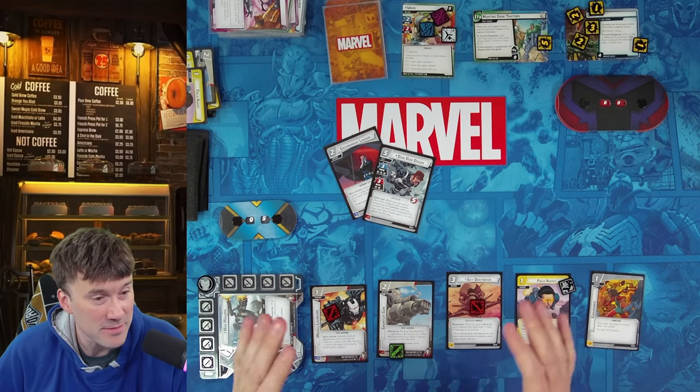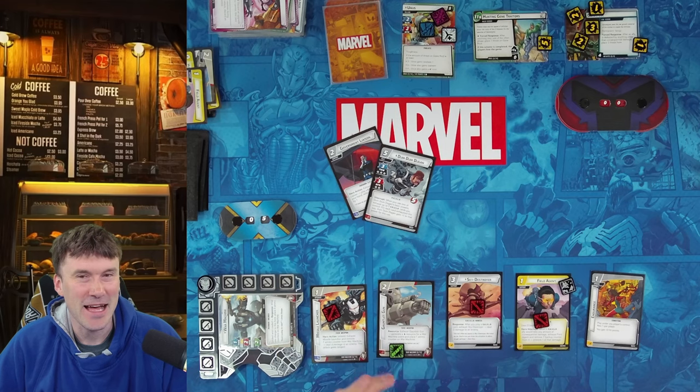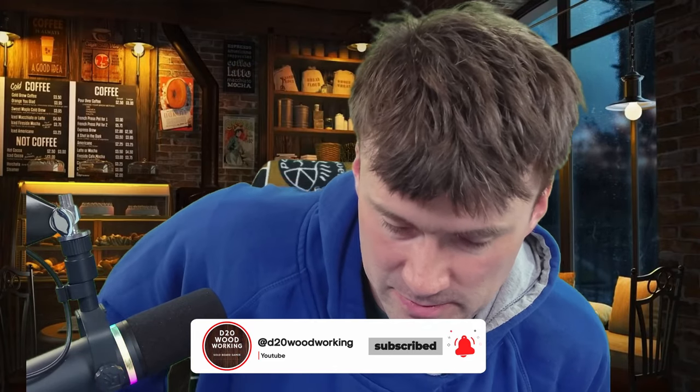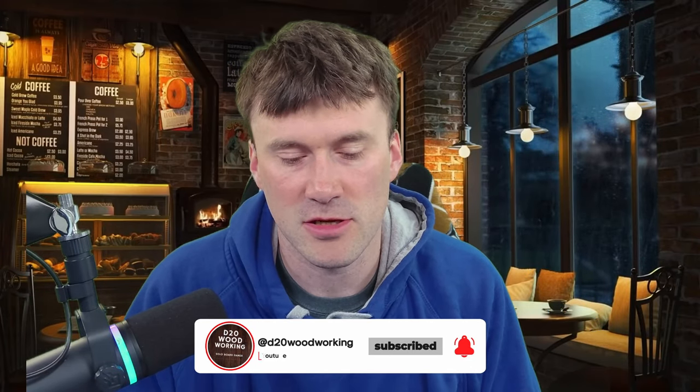Unus attacks Agent 13 for three — knocking her out. Then for the win: we exhaust Field Agent with Homeland Intervention to remove two threat, Sky Destroyer triggers for two damage, and Missile Launcher fires for a final two damage dropping Unus to zero. We win! It was pretty scary there at the end but solid overall. Hopefully you enjoyed this Sunday Morning Coffee and Games — let me know in the comments if there were any rules mistakes with a timestamp. Thanks for the support, we're over 6,000 subscribers, and I'll see you all next time.